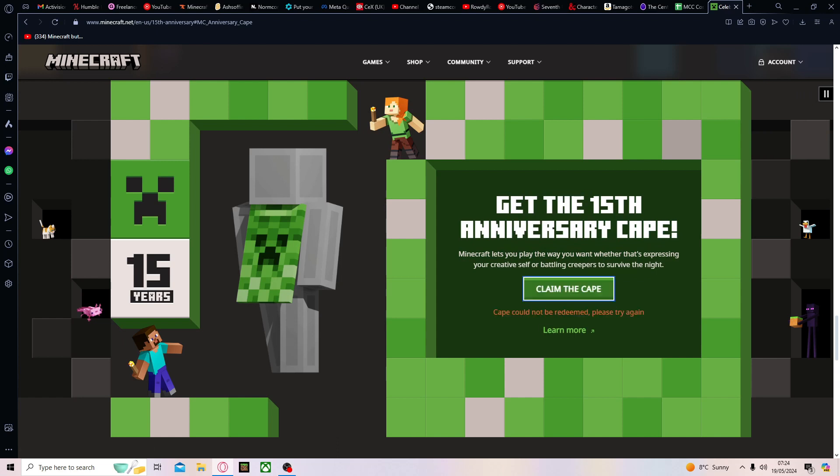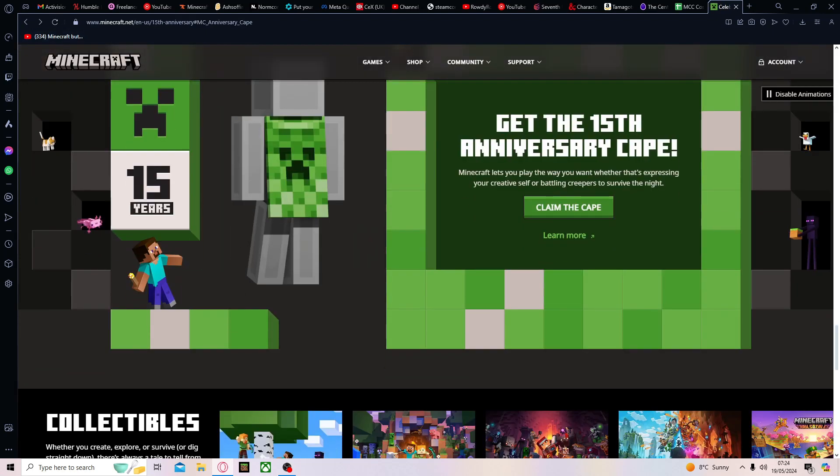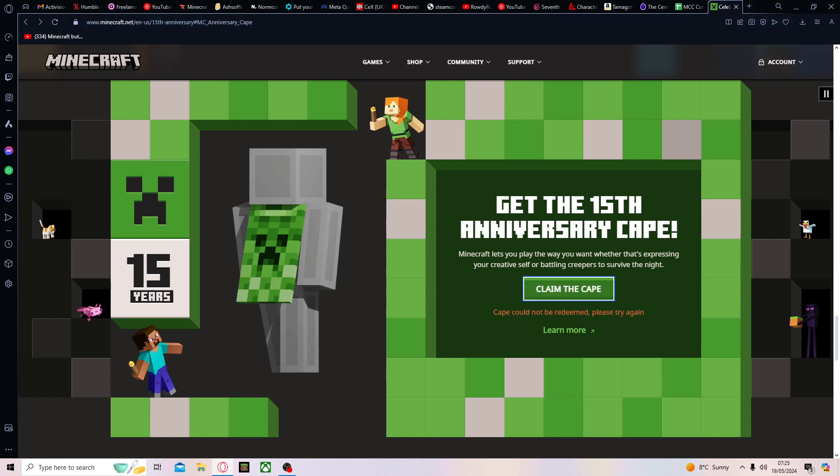It says 'Cape could not be redeemed' for me, but that's because I've already got it. If you guys press it, it'll say you've got the anniversary cape and then it'll say 'Wear the cape.' Once you've pressed 'Claim the cape,' you can X out of here. Okay, it says 'Could not be redeemed' because I've already got it.